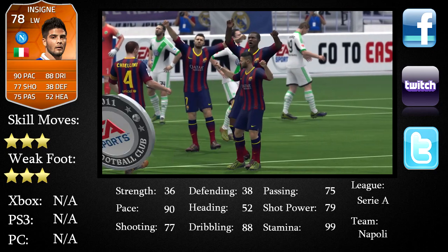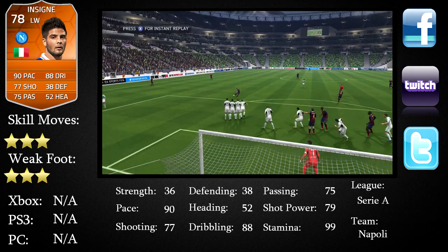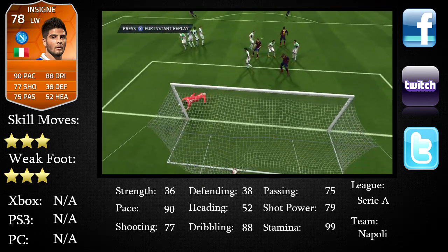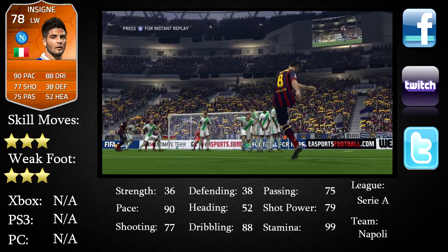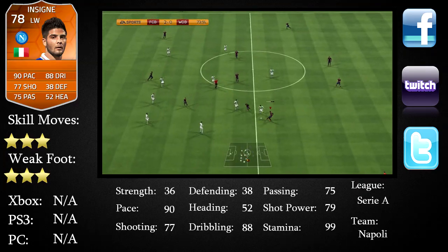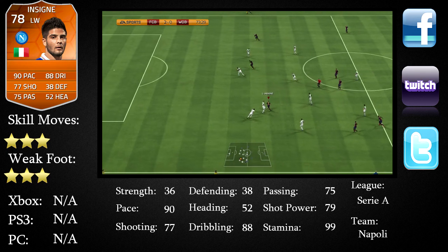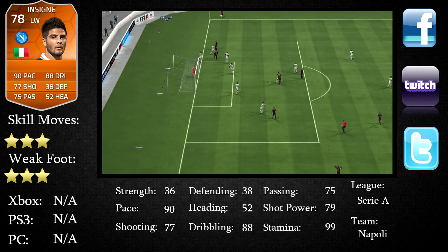On PC I think he goes for about 60-70k — that was the price when he first came out so it might have gone down. Let me know in the comments: should I do another one, maybe Team of the Season Sterling or a couple of other players? He plays in the left wing position rather than the center forward or striker position, whichever way you play him.